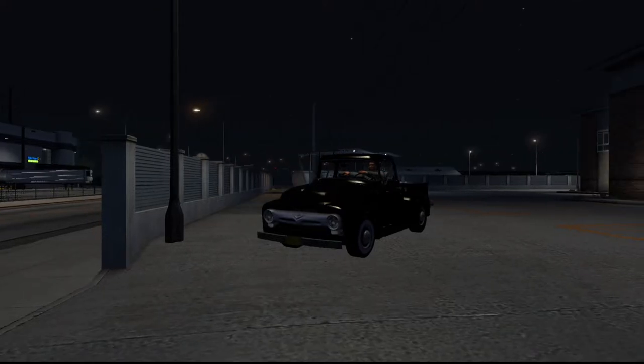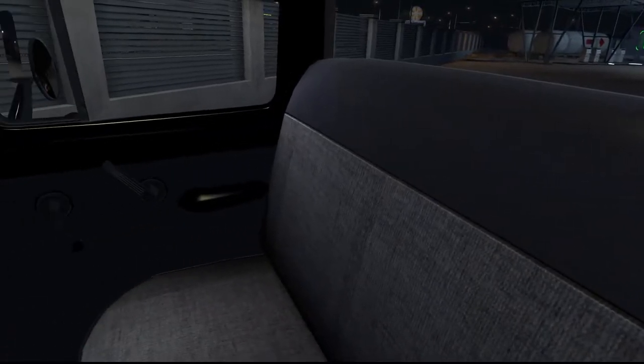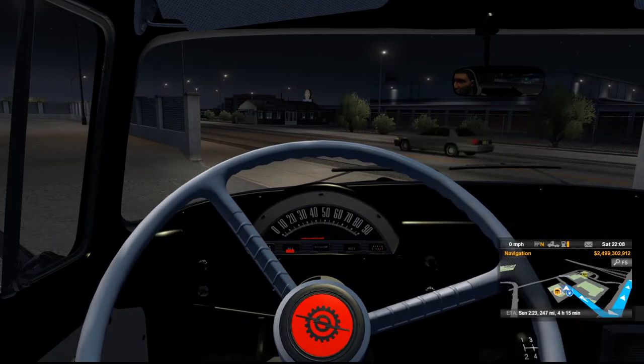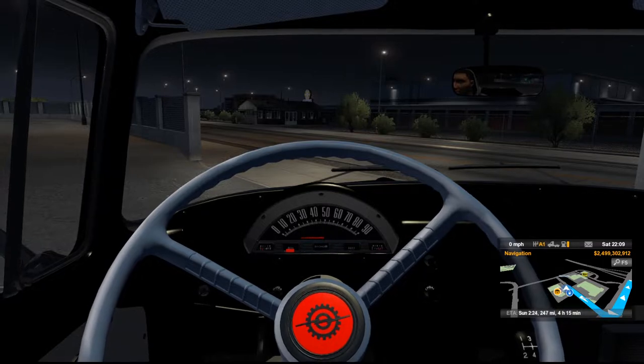Listen to that engine — it's got lights and everything, brights, headlights, all that fun stuff. Look at our dude just kind of chilling with his hand on the side. The interior looks like a very nice old truck. We don't got a GPS unfortunately, so we're gonna have to roll with that. I'm very happy this actually works in this version of the game because it was made for version 1.35.